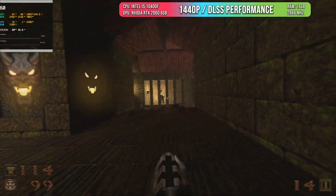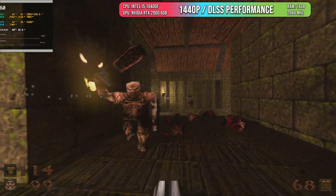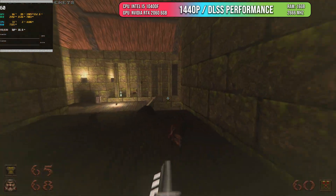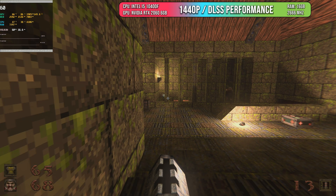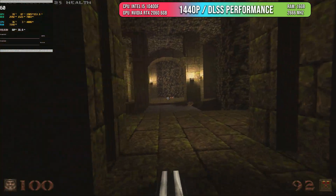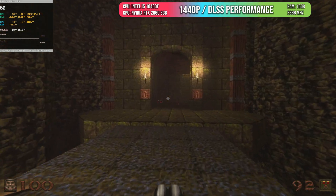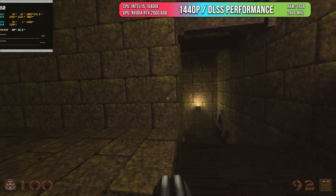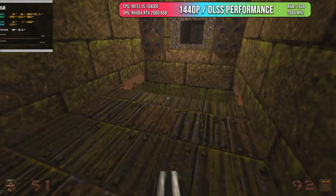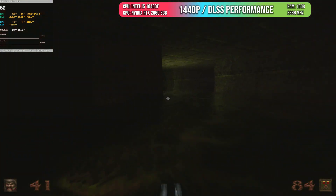Starting with the recent patch released for the original Quake that makes the game completely path traced. As you can see in the frame rate and frame time graph, it's not losing a bit — it's perfect. You are playing with a 2060 on a path-traced game, completely locked at 60 frames per second. The image quality, because of the type of game, looks amazing even with DLSS performance active. This is not the most demanding game we're testing today, but it's a great opportunity to see how this card behaves. Honestly, I love Quake and this patch is really, really good — so give it a chance.